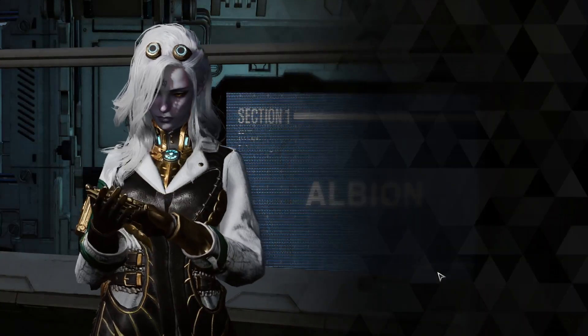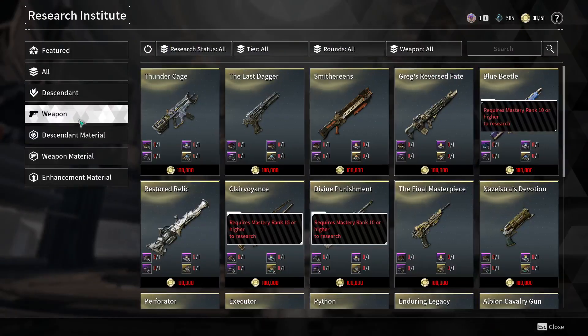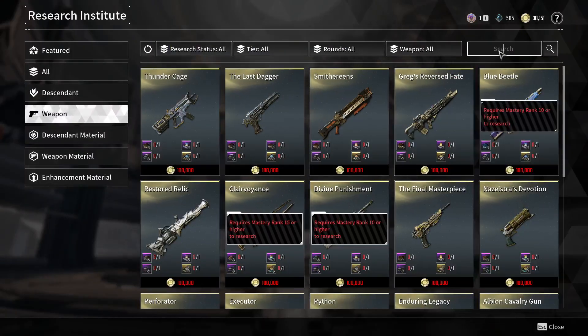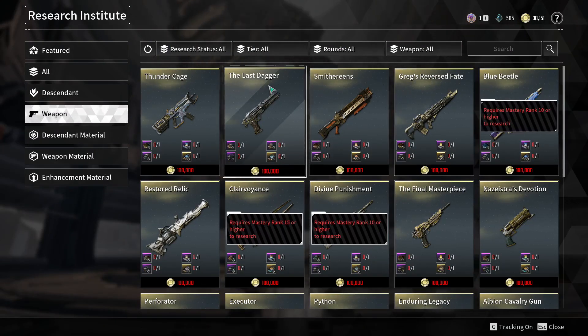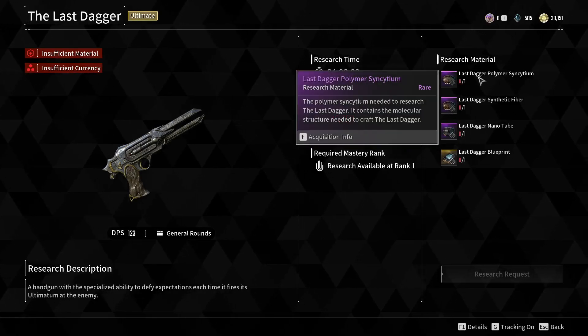Once you enter the interaction, press Research Request and click on Weapons on the left. Then type in 'Last Dagger' in the search bar in case you don't see it listed. Once it appears as an option, click on it and it will show you the required materials.